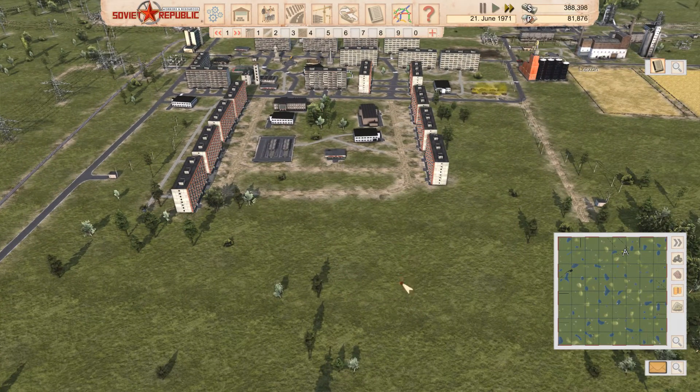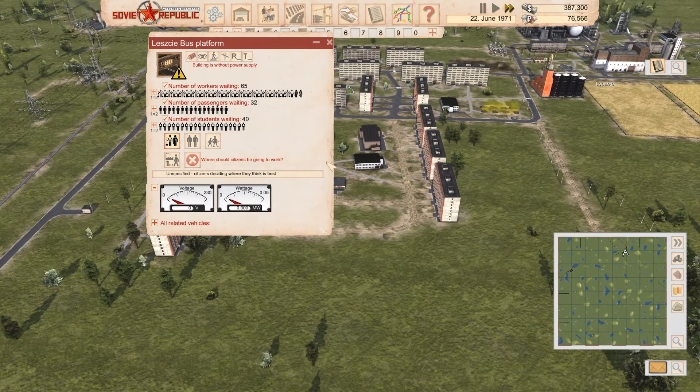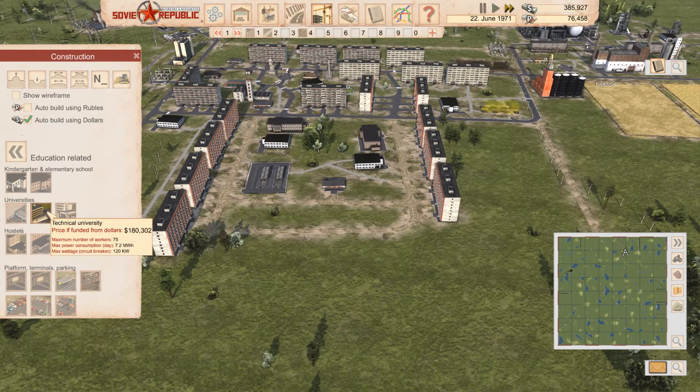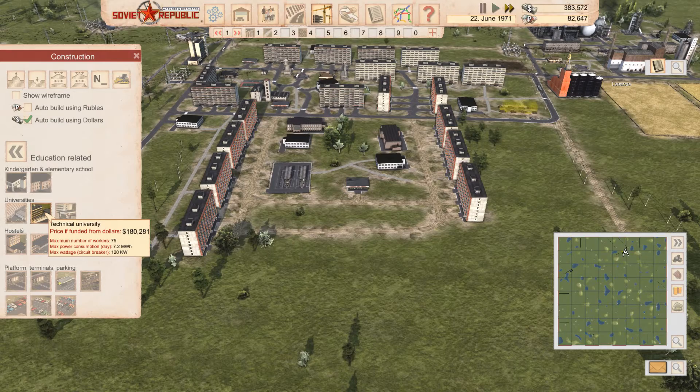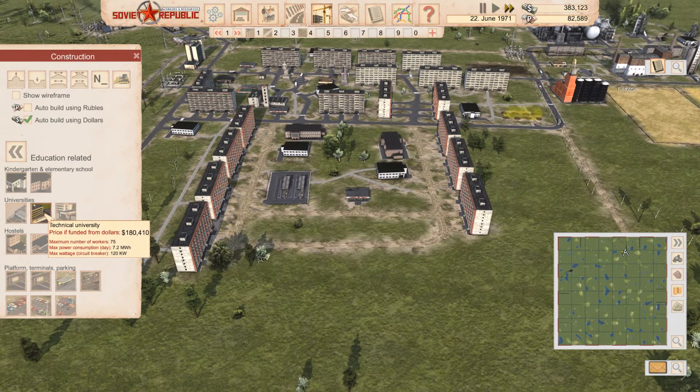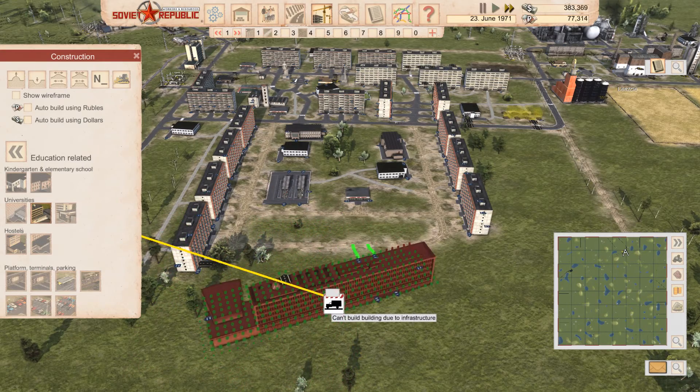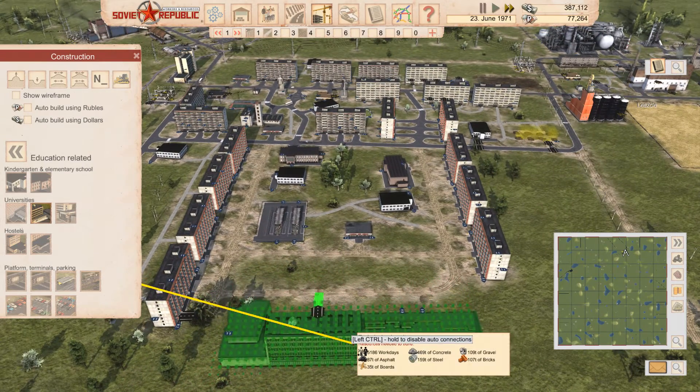I will build it right here, relatively close to some of these building blocks and hopefully within walking distance of the bus platform. By building one of these large education centers — the Technical University — I will be able to start educating my people and sort of unlock new buildings. It's not exactly a tech tree, but you are getting some unlockable buildings by doing that.